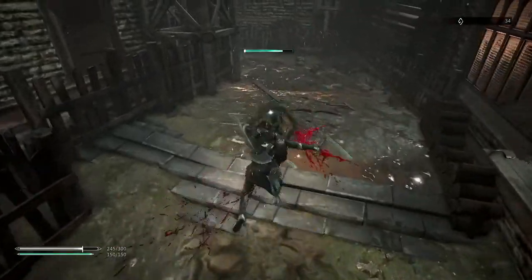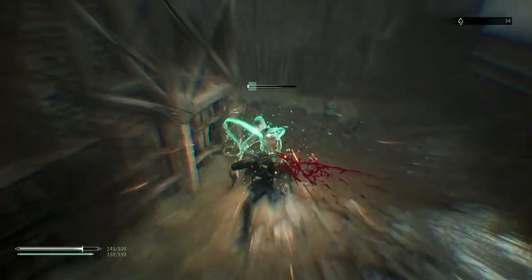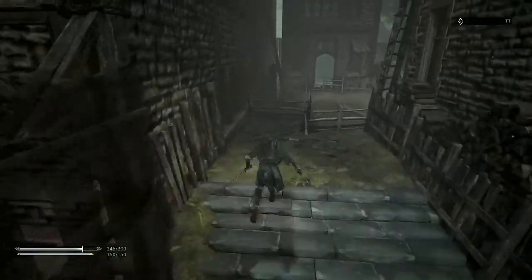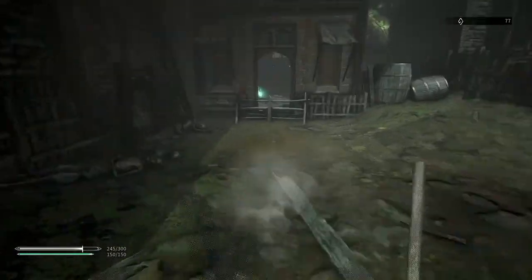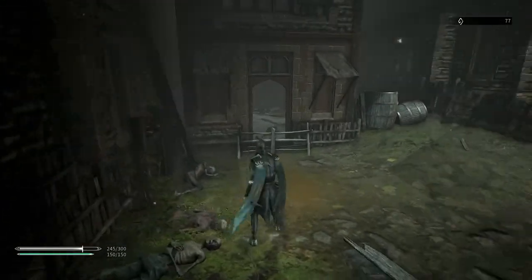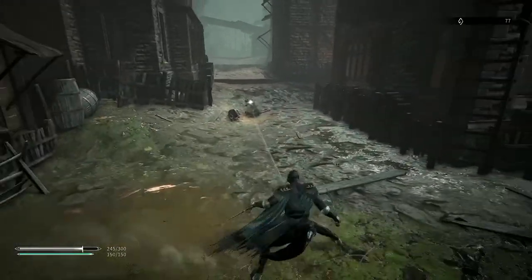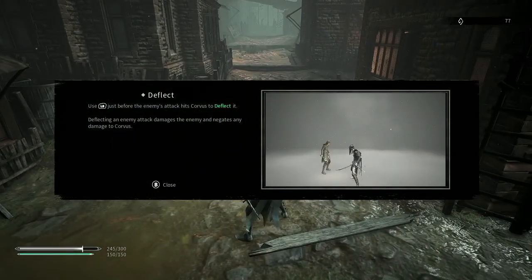Let's roll away. I don't appear to have any kind of stamina, which is nice. So you dash forward. Deflect — use LB just before the enemy attacks, okay.